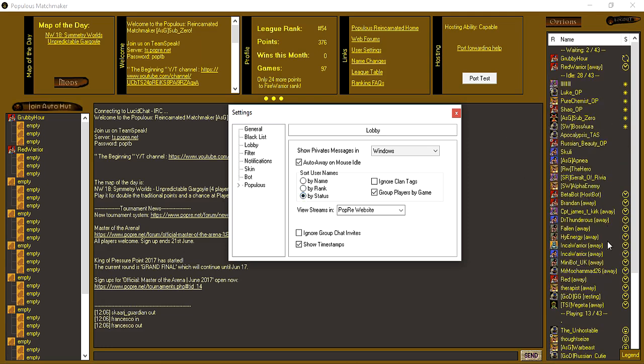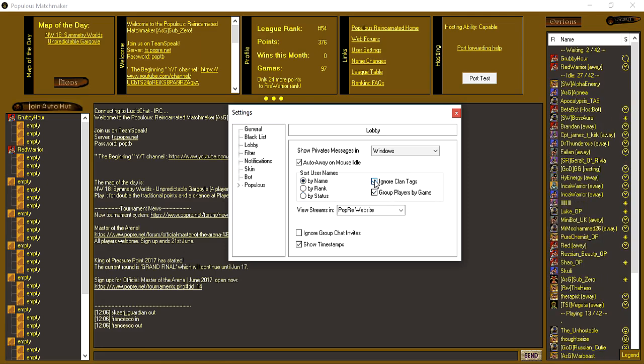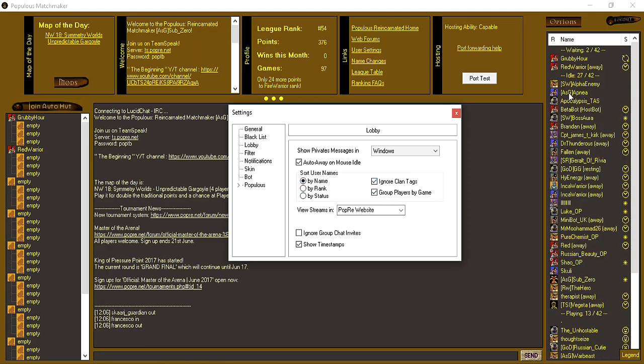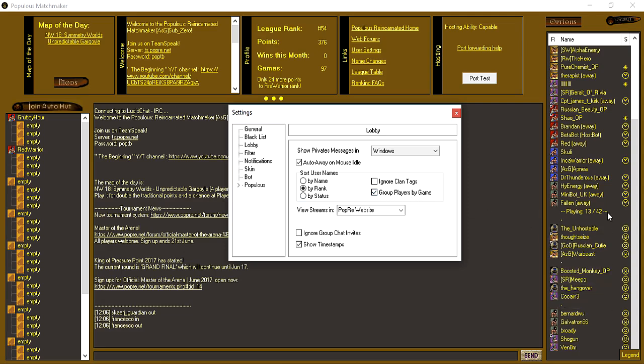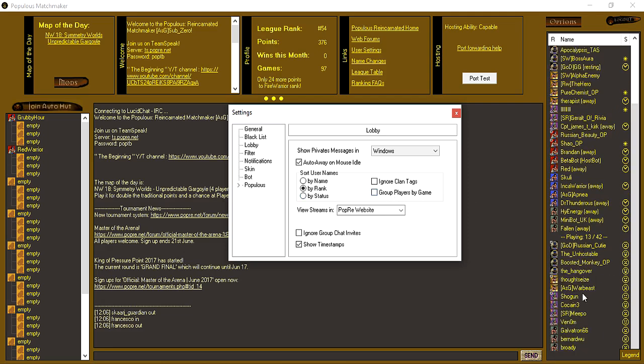You can sort by status — sorted by who's away or resting and so on. If you ignore clan tags it'll be alphabetical without them, so you would see names beginning with A in order and it ignores the clan tags. If you unselect that, they go back down because the special character puts them further down the list. Group players by game: we've got 13 people playing and you can see who's in each individual game. If you uncheck that you just see one big list of players currently in game.